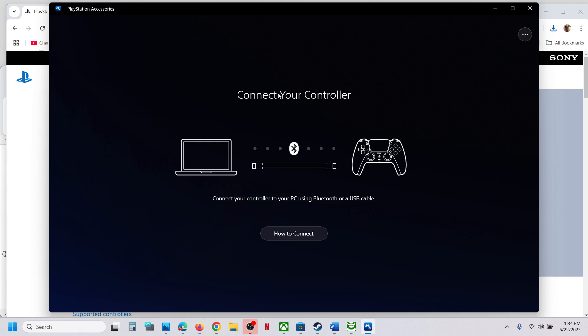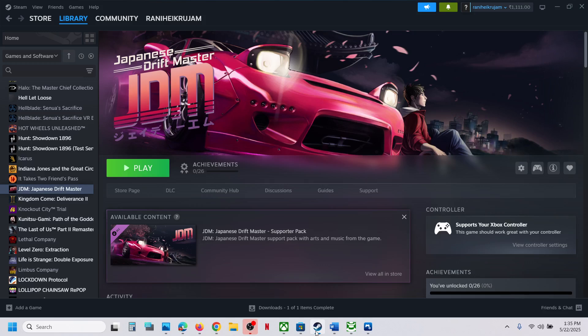Launch the PlayStation Accessories app and connect your controller. If there is an update option, hit update to update your controller firmware, then check if the controller works.